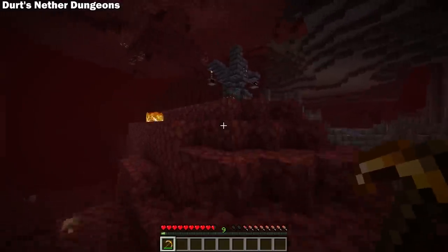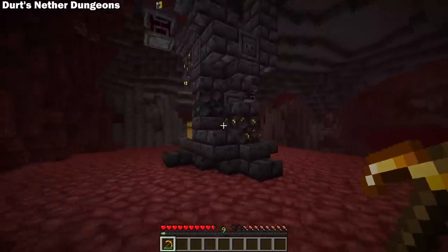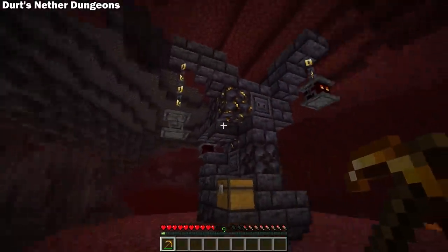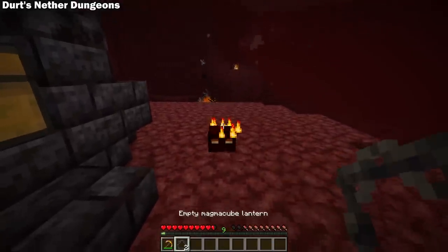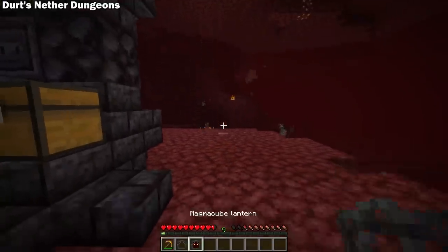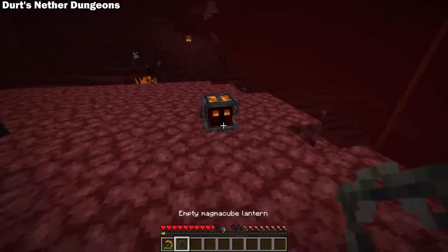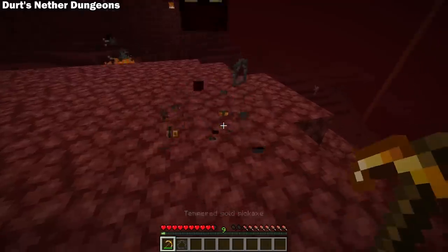There's a good chance you could also run into one of the new structures, the altar. And if you're lucky enough to get the right version, it'll have some magma lanterns. These are uncraftable lanterns that can only be found at altars, and you light them up by trapping a baby magma cube inside. Oh, and you do want to be careful if you try to pick these back up.